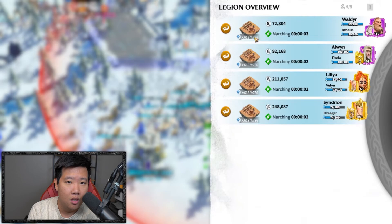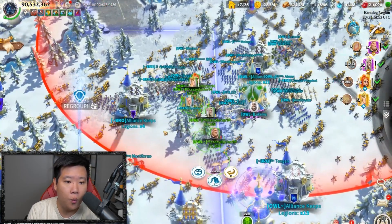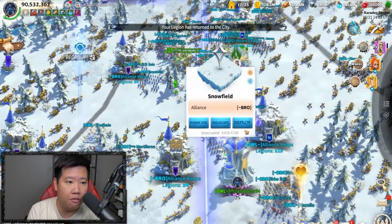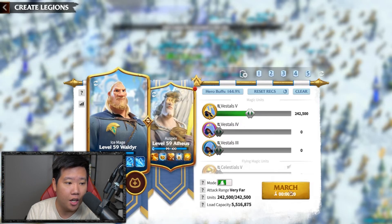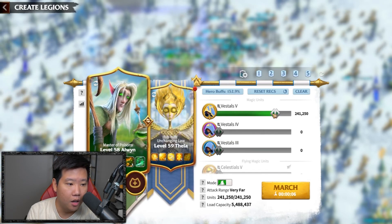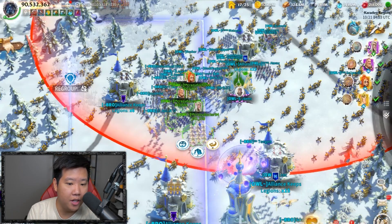You guys have to let me know in the comments - are you guys on this server? Give me a little backstory on what's happening here. Is there any drama, or is it just a peaceful fighting competition? Looking at this, he's got a lot of heroes and a lot of troops. He's kind of running out of vestals though - he's going for celestials at 90 million.